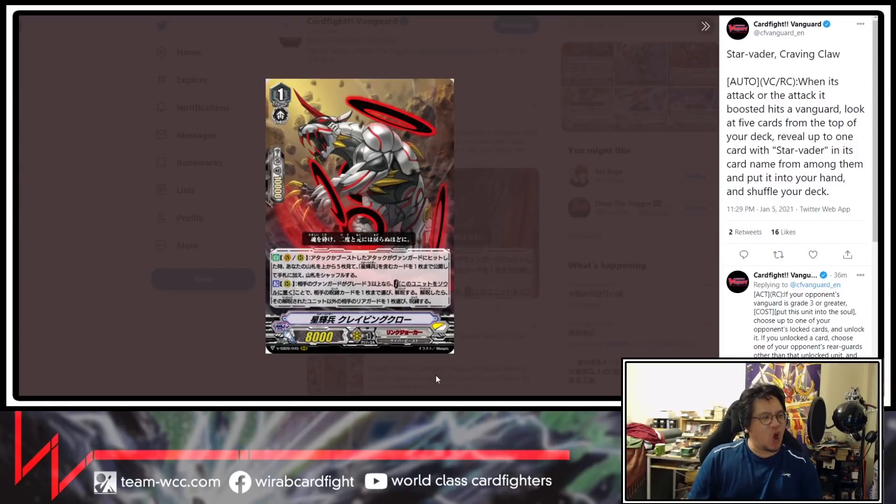Now the real cards of the day. First is Star Vader Craving Claw. When the attack it boosted hits a vanguard, look at five cards from the top of your deck, reveal up to one card with Star Vader in its card name and put it into your hand, then shuffle. Keep in mind there are only a few Star Vader cards in standard — this, the grade two, and Chaos Breaker Dragon. Second effect: act rear guard circle — if your opponent's vanguard is grade three or greater, put this unit into soul, choose one of your opponent's locked cards and unlock it. If you unlock it, choose one of your opponent's rear guards other than the unlocked unit and lock it. So you unlock one thing to lock something else — lock the back row, then lock a front row. Pretty interesting grade one that tutors cards and sets up better locks.